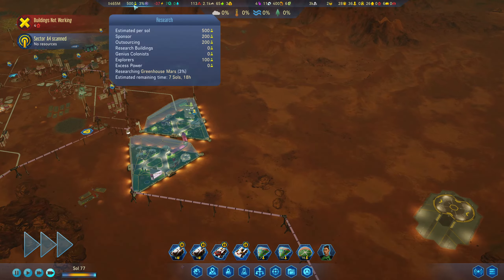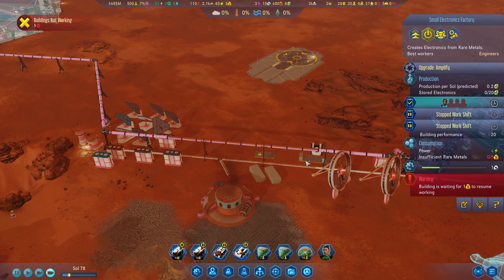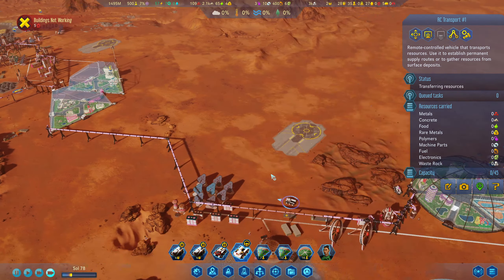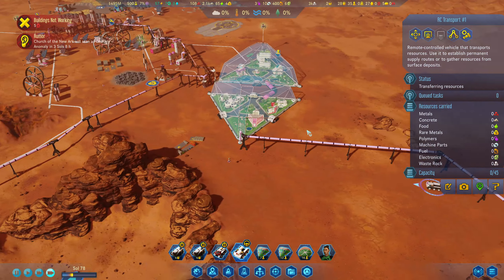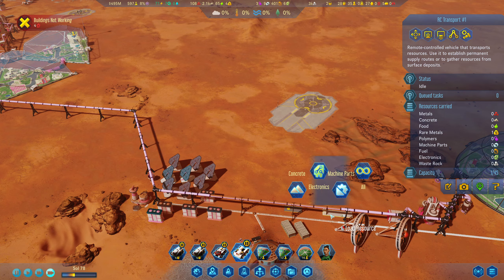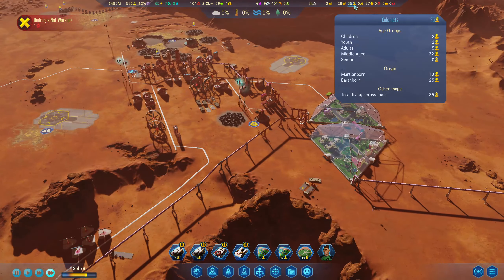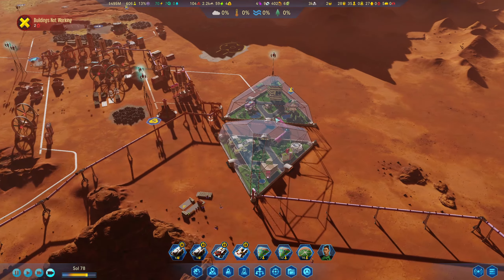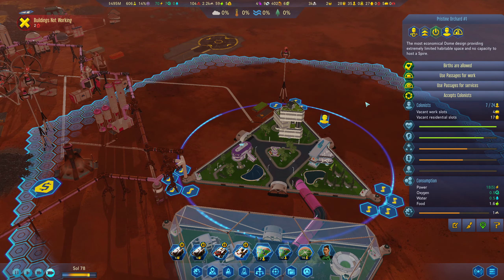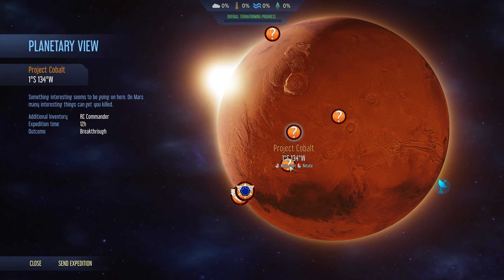I'm a little bit happier now and there's our superconducting computing. When I get a couple more in here, up to 20 potentially, we really need that rare metal. We'll get a rare metal over here. Let's get the RC commander to load a rare metal and queue him to unload it over there. Church of the New Arc is scanning planetary. We lost another colonist, so we've got no more senior people. Everything we see right now is as is — two vacant work slots here, four vacant work slots there. New planetary anomalies found — we've got an RC Commander for a breakthrough!